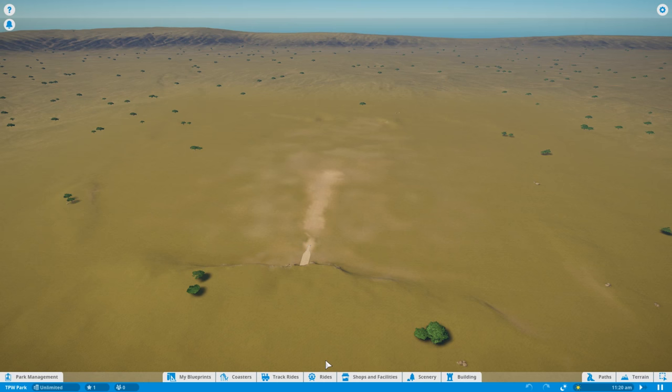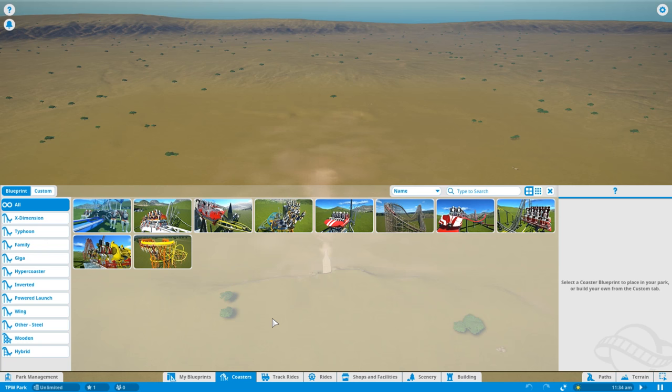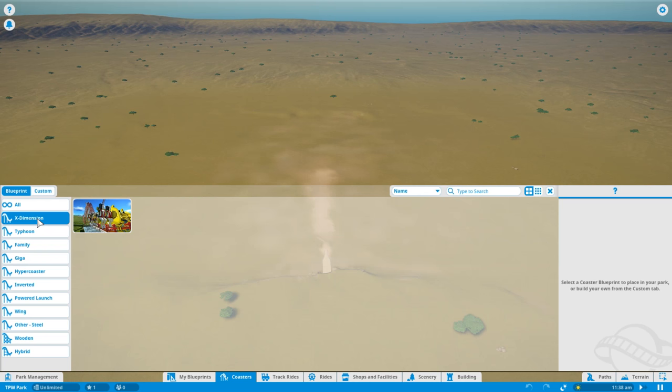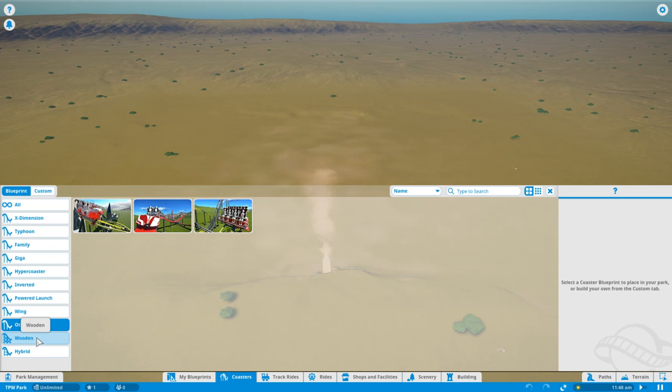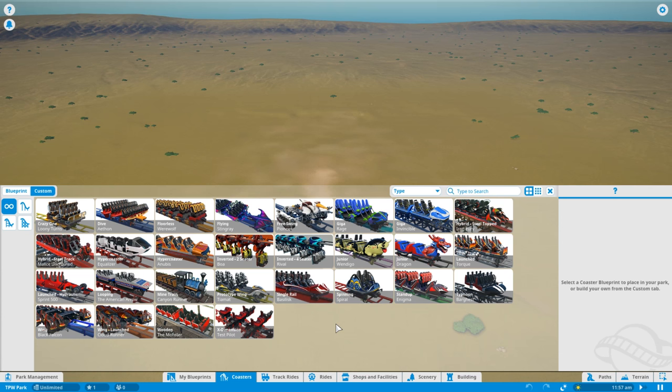Moving to the bottom section where you've got all your different building areas in Planet Coaster. My Blueprints is where anything you've built can be saved. Then we've got coasters — the main thing in this game. You've got blueprint attractions that Frontier have already built, including an inverted coaster, a couple of wing coasters. Under custom, look at all these different coasters: launch coasters, spinning coasters, single rail coasters — lots of different rides. All the coasters I'm building will be custom rides, not blueprints. We'll have a look at what the guys at Frontier came up with.